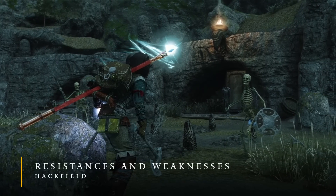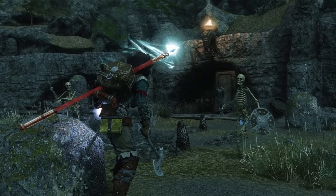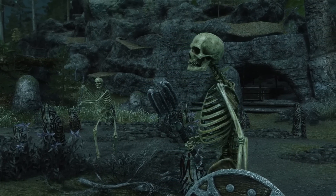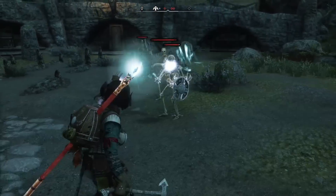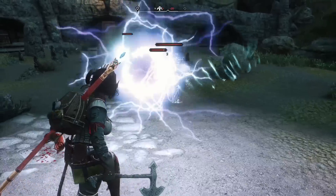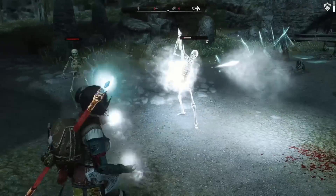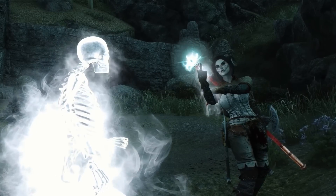Resistances and Weaknesses makes certain enemies resistant or weaker to specific damage types. So for example, skeletons will be resistant to shock and fire, but will be weaker to frost. This helps make the various elements more special and situational, making you think twice about which ones you want to specialize in.